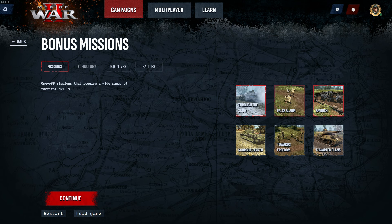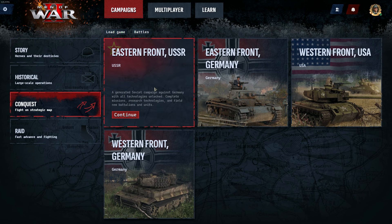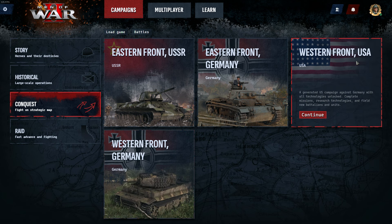There are also six bonus missions which feature all factions. For both raid and conquest modes, you can choose to play on the eastern front as the USSR, or choose to play as the Germans on either the eastern or western front, and finally the USA on the western front.